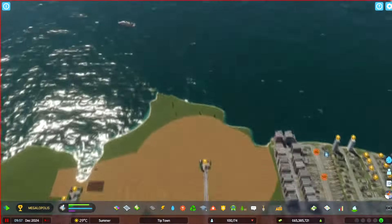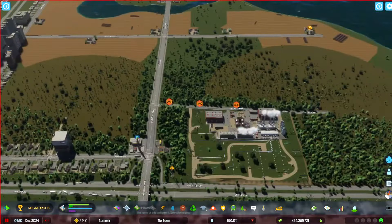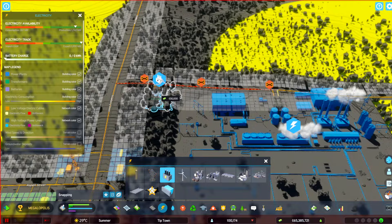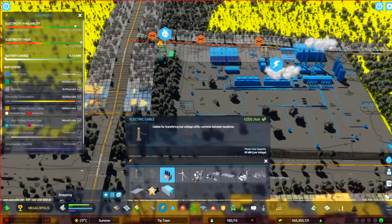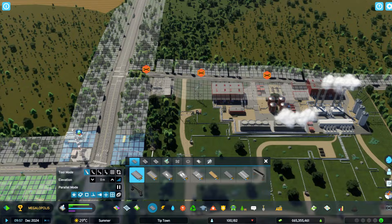The power line feeds into my transformer station. What I've got to do is build more of them. This is something you should be aware of — you have to do this as your city gets bigger. So we're going to go ahead and plop the transformer station down, then grab our power lines and feed the power line to it. That should solve the problem here, at least mostly.